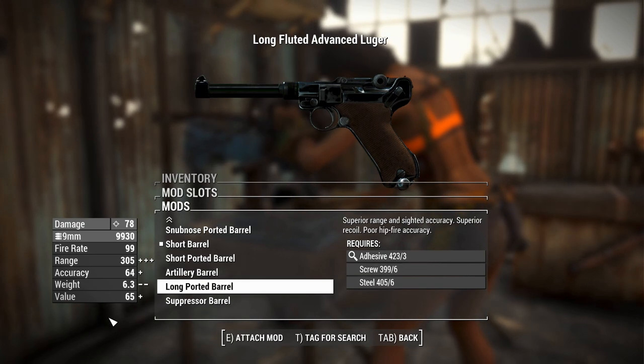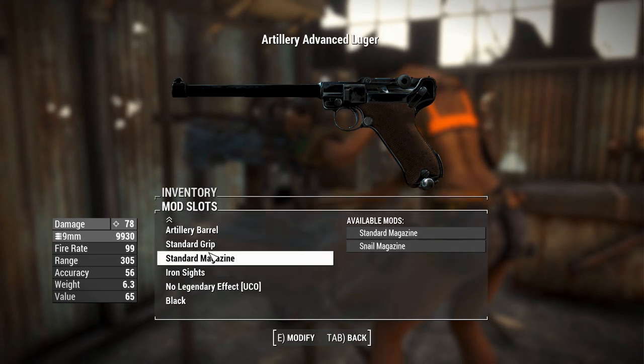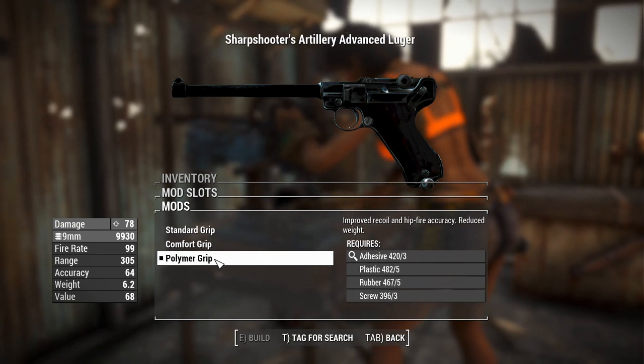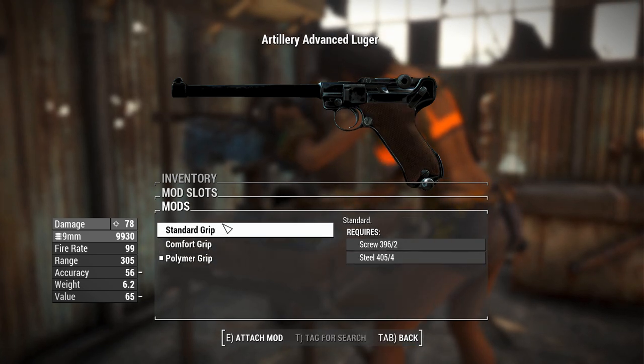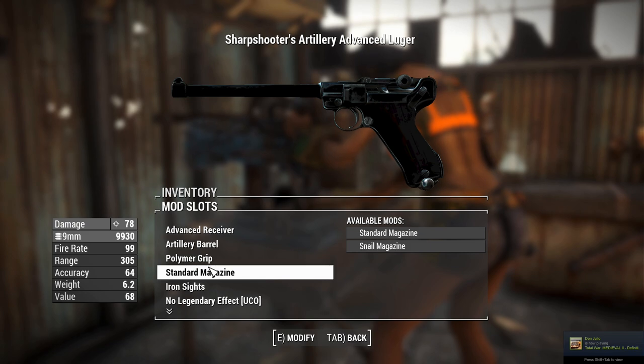So there's no reason not to use the suppressed barrel. We'll go ahead and grab the artillery barrel just to show what kind of customization options you're granted from this. The polymer grip gives you the best recoil reduction for accuracy and also reduces weight. We'll move on.